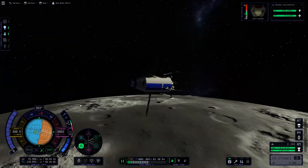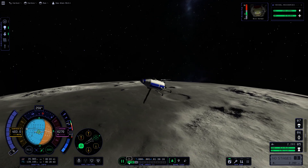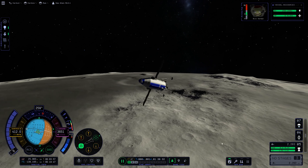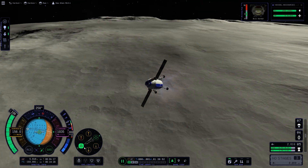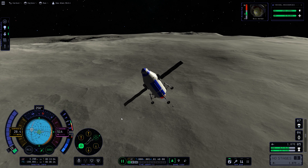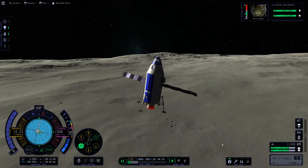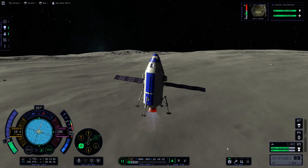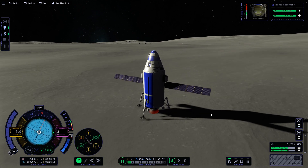Bill is going to attempt to safely land his craft on the surface of the Mun. This area should be pretty flat so hopefully Bill doesn't have too many issues — he's certainly not Jebediah or Val when it comes to flying. It's times like this where I am reminded how much I miss Kerbal Engineer and its suicide burn timer, but this is very similar to my first experience with the original game before I started going crazy with mods.